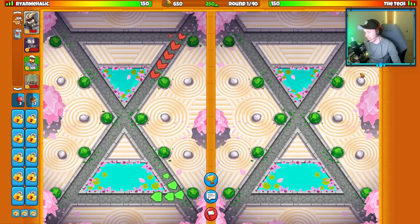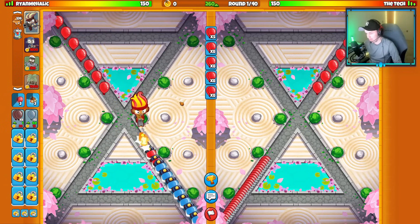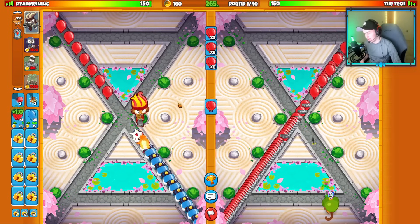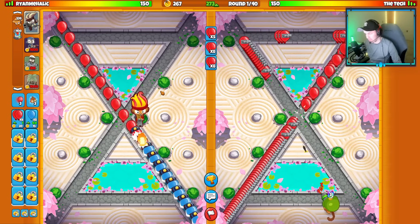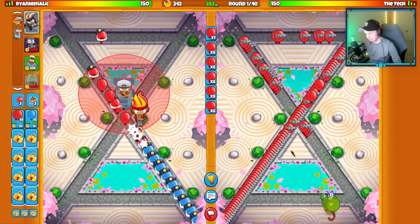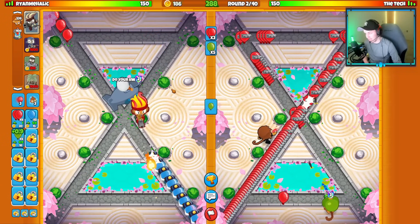Our last match of the video is against the opponent on the map Sands of Time — same strategy as always. They brought Jericho, so I assume they're going some sort of aggressive loadout. They're going Dartling, actually — Dartling Farm Super Jericho. In this matchup I just don't want to leak. If I can force leaks on my opponent that's going to be great, but the most important thing is not leaking. Since I know they have Super Monkey and a good late game, I'll play a little more defensively and invest more money in defense.